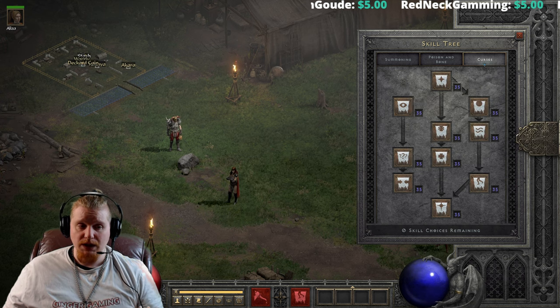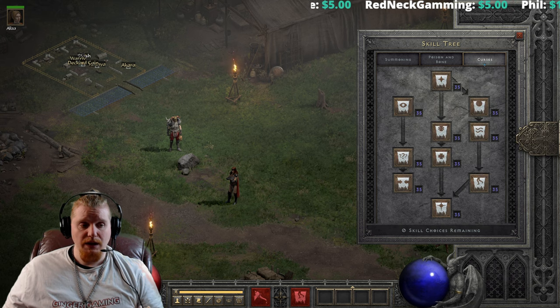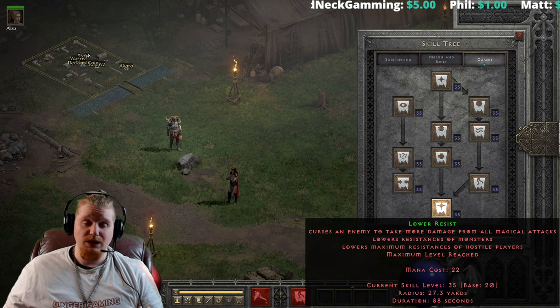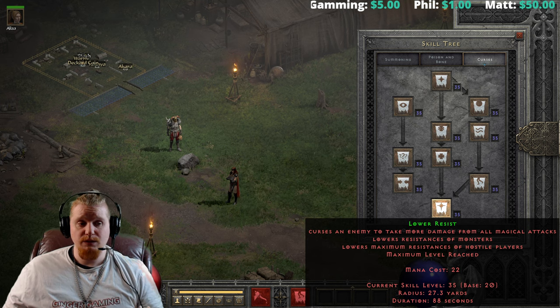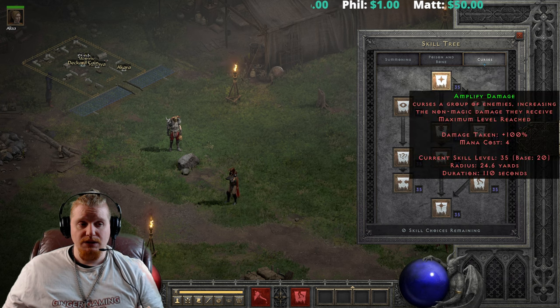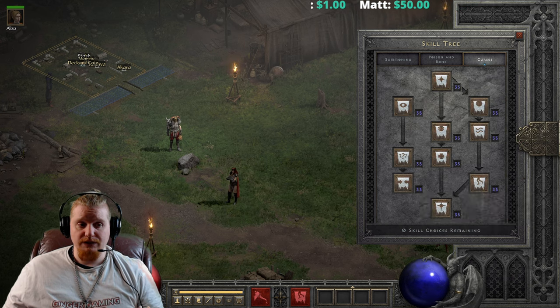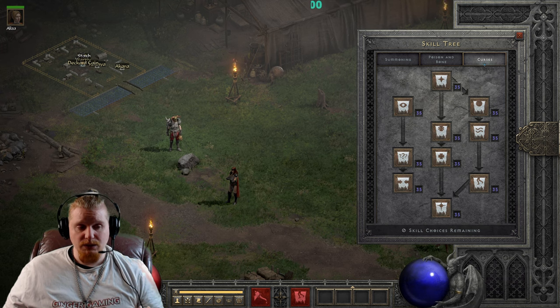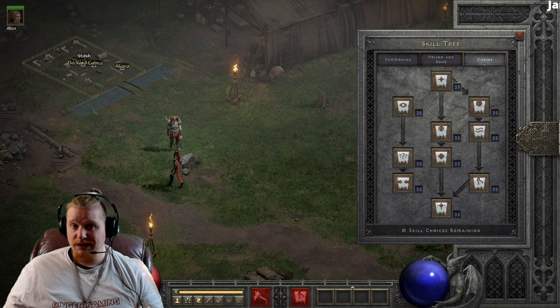I would say 3 and not 4 points because everybody usually puts at least 1 point into Decrepify, as it is the first curse on the tree. Another good one to have on a wand or Necromancer head is Lower Resist, because Lower Resist is a much larger endeavor — it requires 7 points just to reach lower resistance with 1 point. So having Lower Resist on a wand is also a good idea. As always, I do appreciate you guys and gals watching.